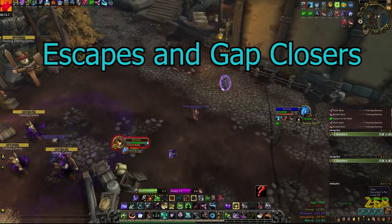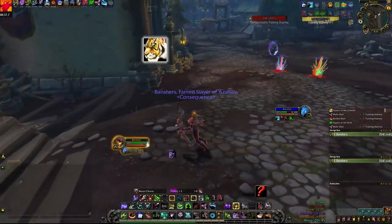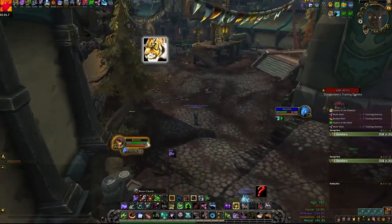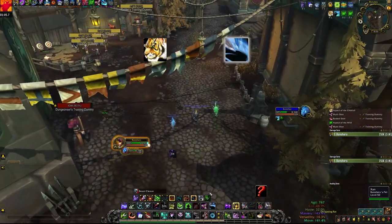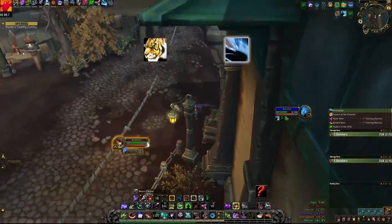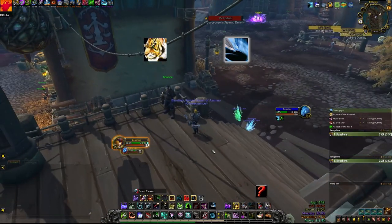Next up, we'll talk about our escapes and gap closers. The first one is Aspect of the Cheetah, which will increase your movement speed by 90% for 5 seconds, then dwindle down to a 30% increase for the next 9 seconds. Your other gap closer is Disengage, which is like a 20 yard backflip. If you spin your camera around properly, you can use this backflip to propel you forward or whichever way you'd like.